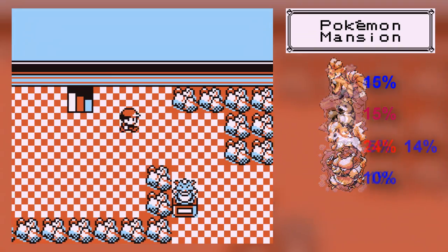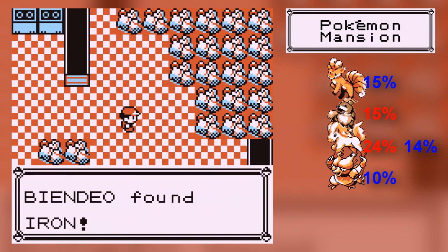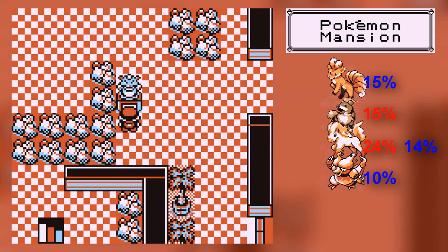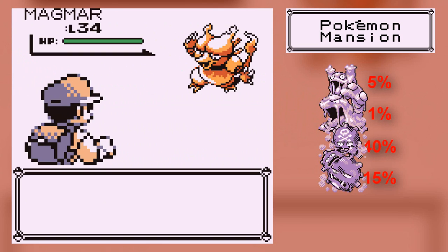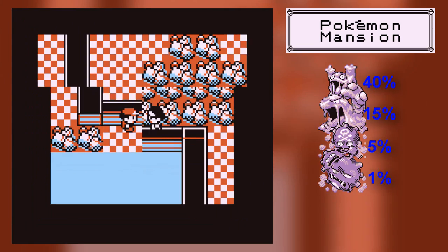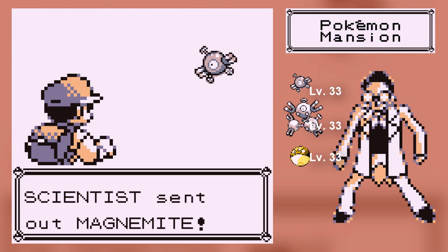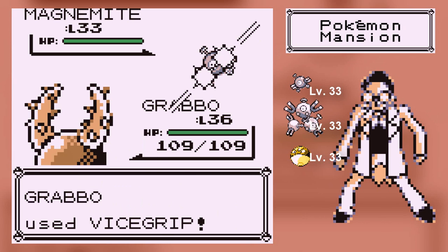Okay, so this is the third floor. Here's a switch. Check out this room — there's rocks everywhere, because it's an abandoned place. There's Iron. Here's another trainer. There's not a lot of trainers — I think there's only about six. There's Magmar! They're actually kind of rare, so if you do want to catch a Magmar, this is the only time you can get them in Blue and not Red.